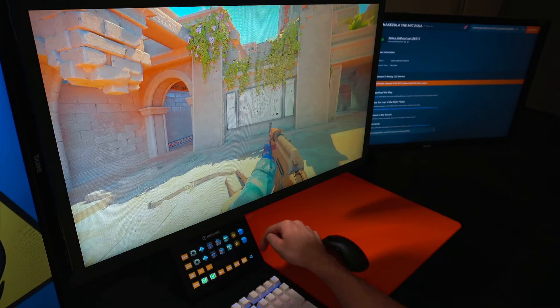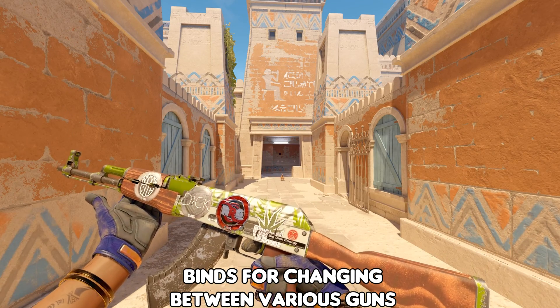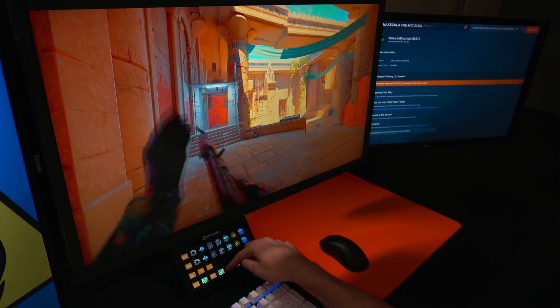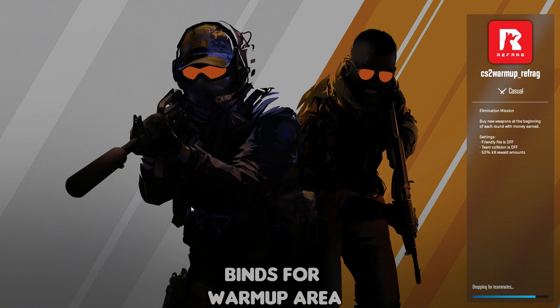I recently took the time to set this up and now by the click of a few buttons I can change between all of the different weapons I'd like to use, rotate between different arenas, game modes including pre-fire and crossfire, and even flick back over to the warm-up in a matter of seconds.